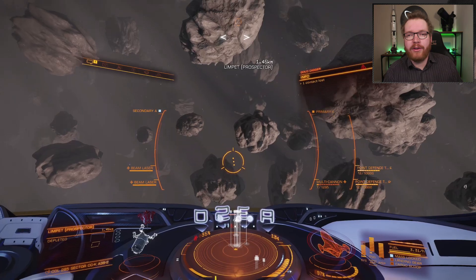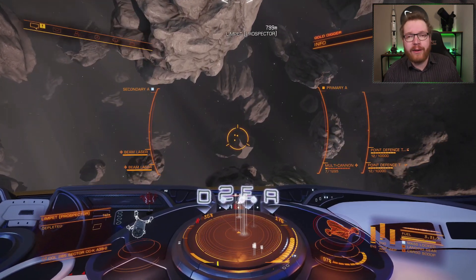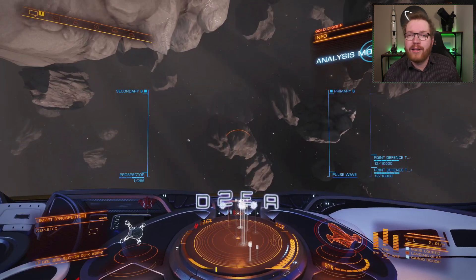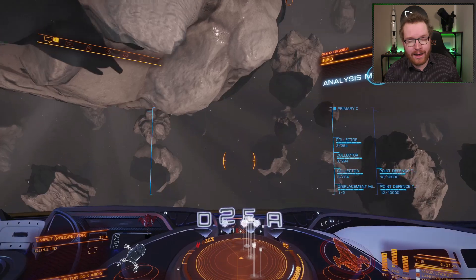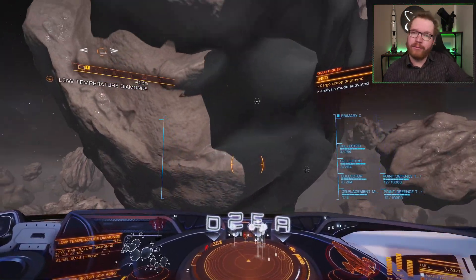Once you've dealt with the pirates, you'll go back to the rock, and you might notice that it says it's depleted. But despite the fact that the rock is depleted, the subsurface deposits have respawned and you can mine them again, and again, and again. You mine them, log out, deal with the pirates, mine, and rinse and repeat.